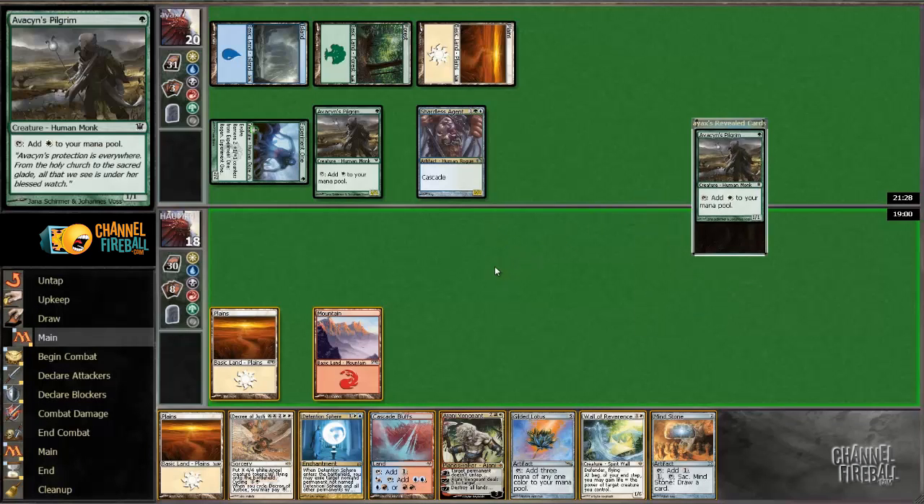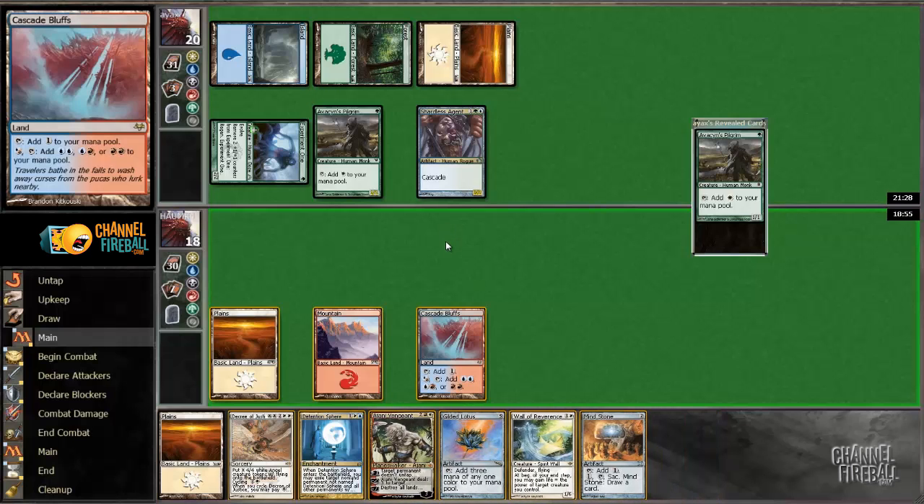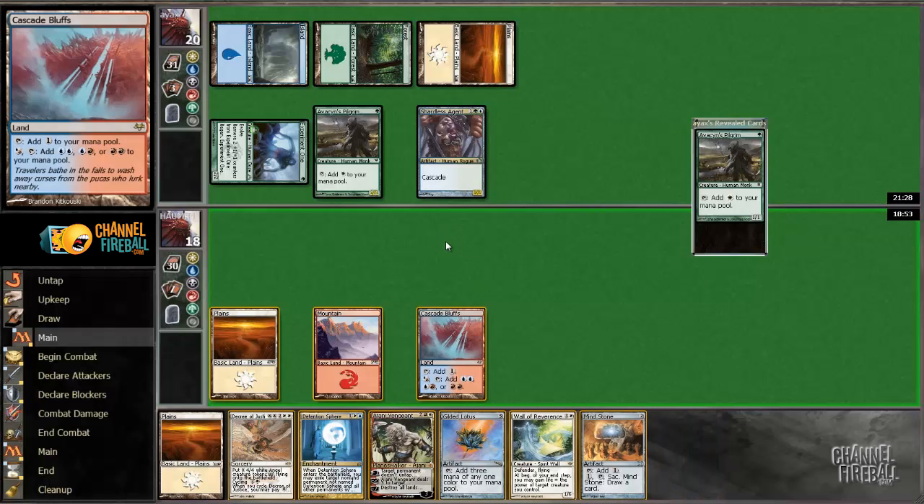That was a pretty good draw, but it doesn't really help us cast anything. We can choose a Detention Sphere, but there's nothing really worth Detention Sphering. He could definitely play something much larger next turn, which would make us want a Detention Sphere. It's kind of unfortunate that we can cast a Gilded Lotus next turn but not Detention Sphere. So we're going to have to make the decision between whether or not we want to cast Wall of Reverence. He can cast Pelucranos, which is pretty good.